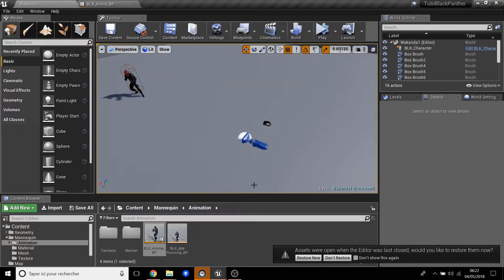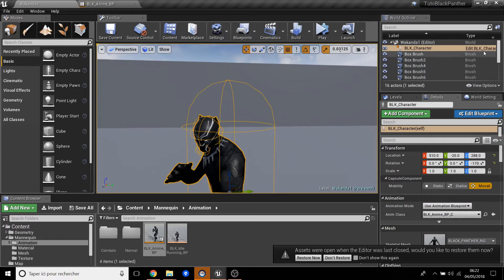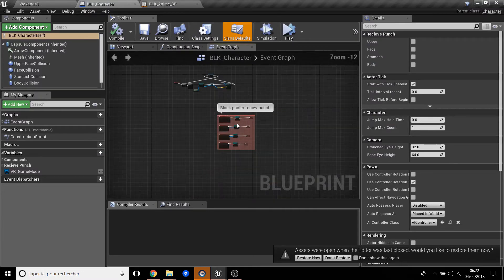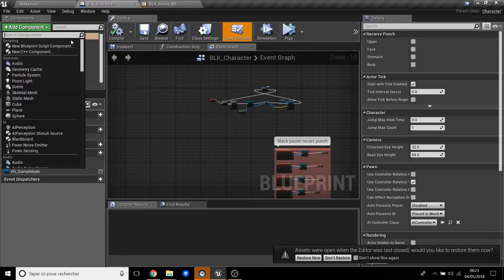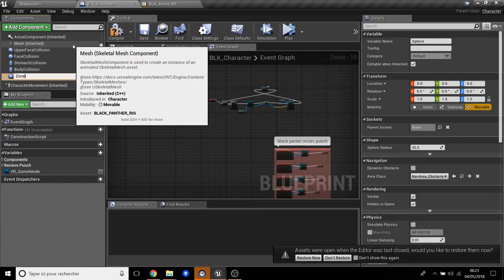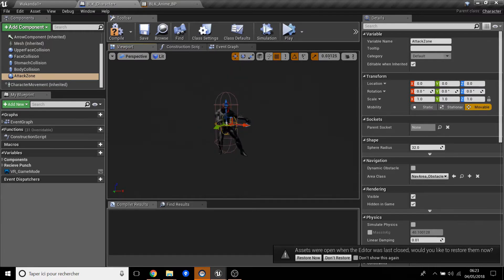Now we have to do this with the blueprint character and change the animation a little bit. So we go to the BLK character, edit BLK, and here is the BLK character and the receive punch. First of all, we will create an attack zone — a sphere collision — and name it 'Attack Zone'.